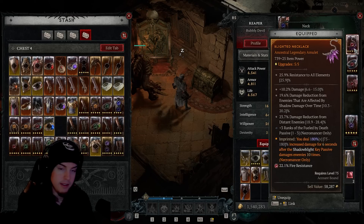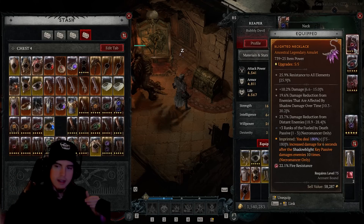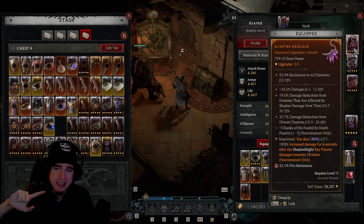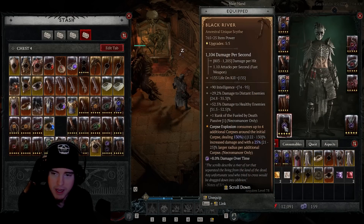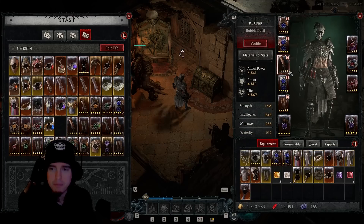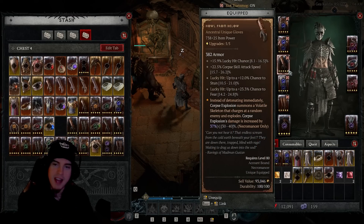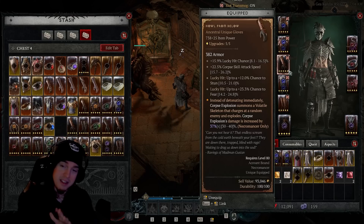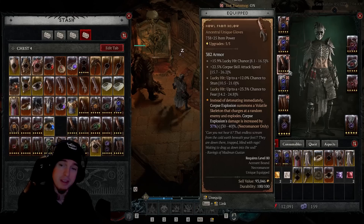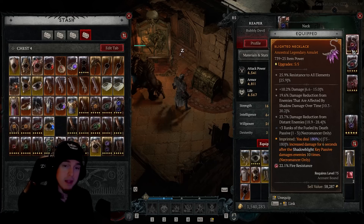Before this I was utilizing crit to push into harder content, but with the Blighted aspect on top of the 130 percent from Black River, the damage over time gets absolutely ridiculous — it was never this powerful before. It does have a stalemate moment — it doesn't always hit that crazy maximum every single time — but when we get the maximum 180 plus the 130 percent from all four corpses and Hail from Below, with all other stacked damage it gets to about 200,000 per tick.